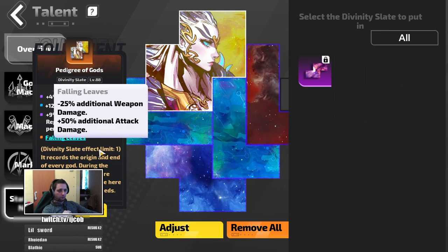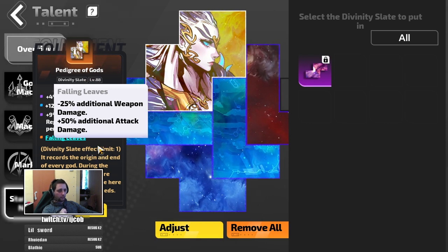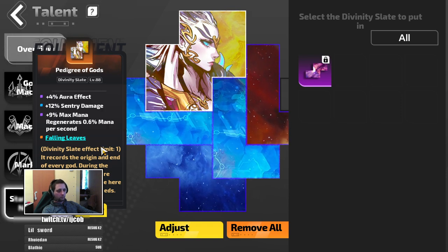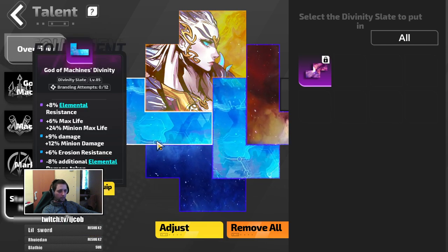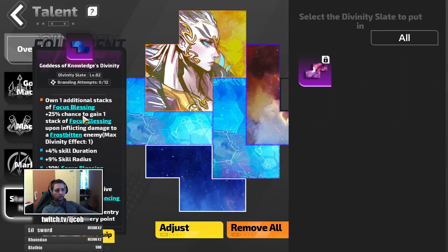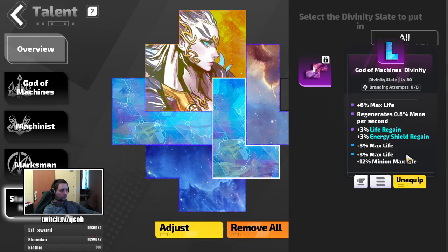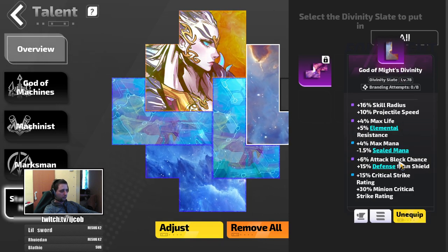For the statue of god, my pedigree is fallen leaves. You could go for barrier of radiance for energy shield regeneration later on, but for now I'm going fallen leaves. On the other slates I'm focusing on defense — life and elemental resistances. There's some focus blessing generation for a little more double-damage chance, and the rest are pretty much whatever I managed to drop: more life and elemental resistances.